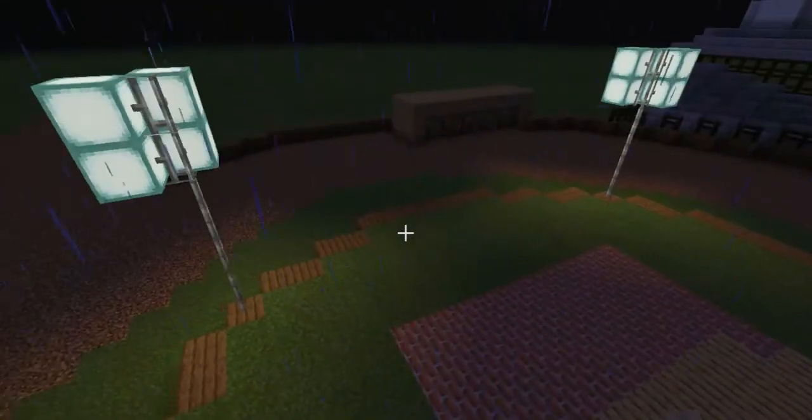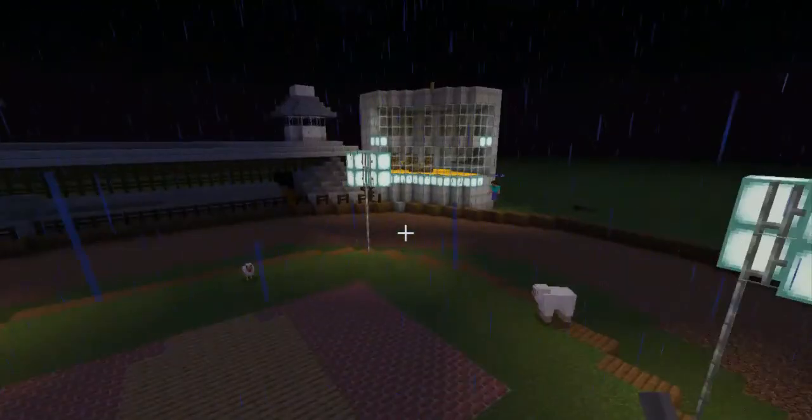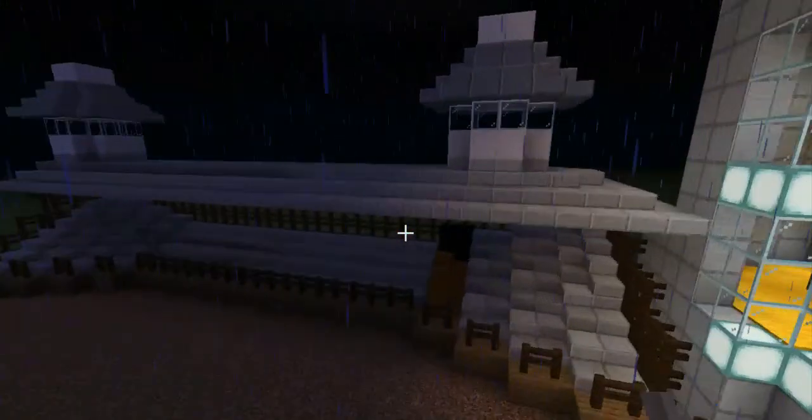We also have floodlights here for when it becomes night or when it's raining during Derby, to be able to light up the entire area. These aren't as bright as normal floodlights but there isn't anything brighter, so we used them instead.